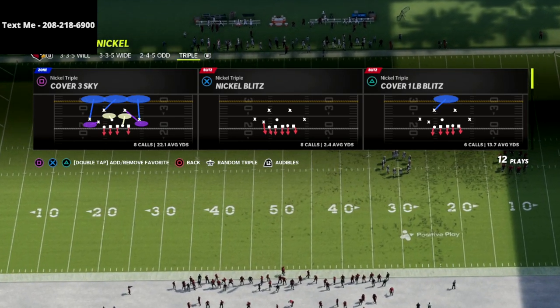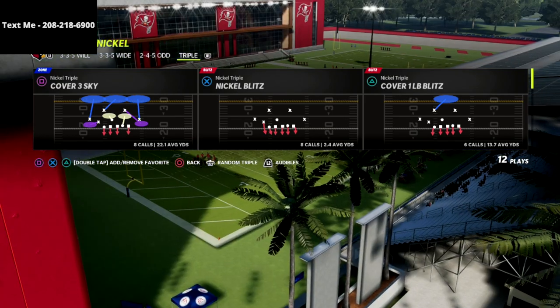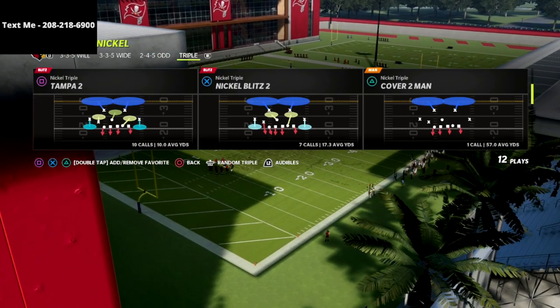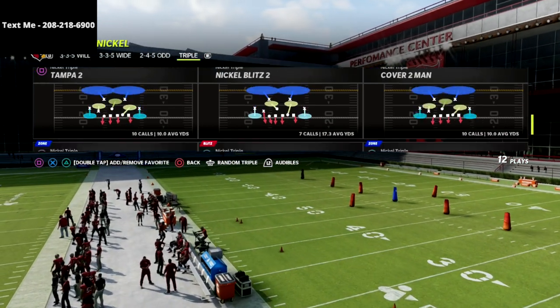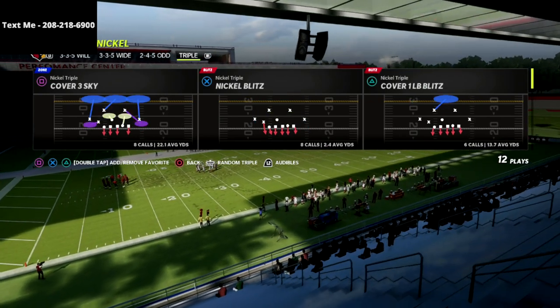As we get new concepts, as the game gets patched, as new offensive metas emerge, we're going to continue to update these guides for you. Let's jump into the video. You can do this out of any play in nickel triple. I personally like to do it out of Tampa 2, but you can do it out of cover 3 — you can do it out of anything. It's very, very effective.